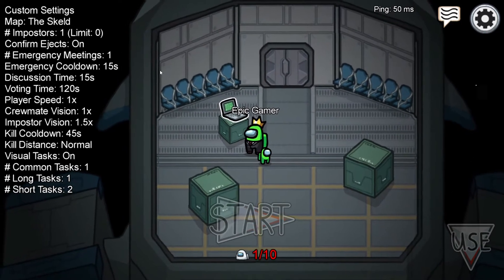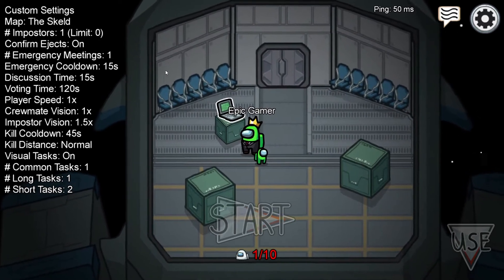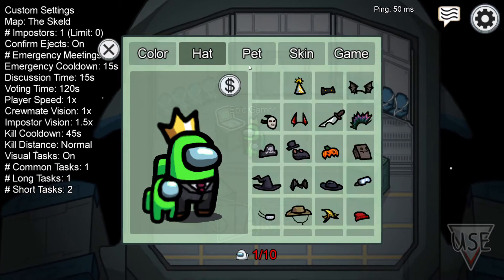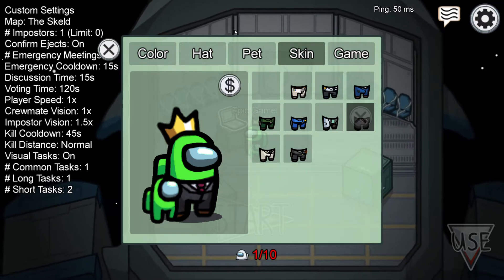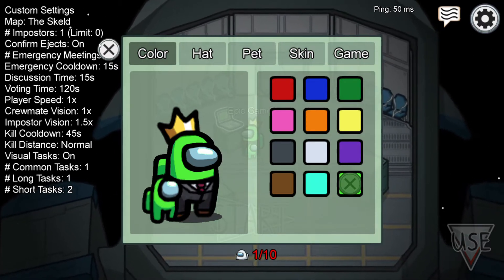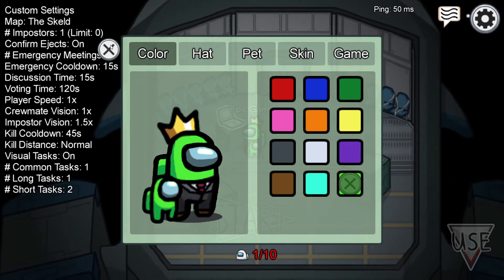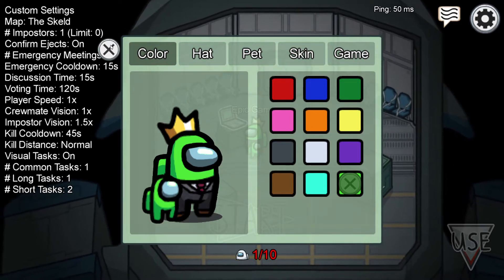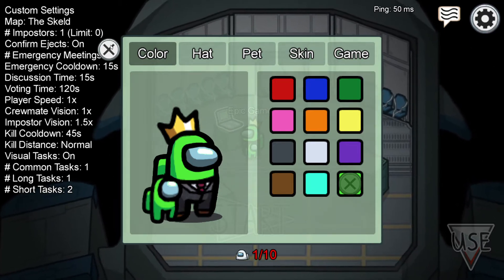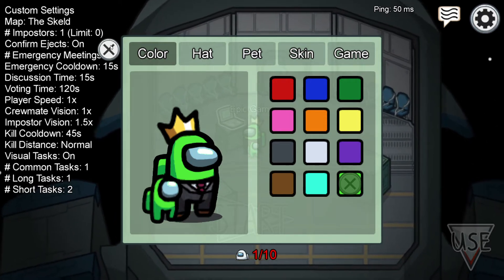The second feature I think could be added to Among Us is another form of customization. Right now we have the color, the hat, the pet, and the skin. I was thinking of a fifth one where you could change a mount — so pretty much there would be things you could go around in, like riding a UFO or a hoverboard. These wouldn't increase your movement or anything, they'd just be visual, so you could buy a mount pack.